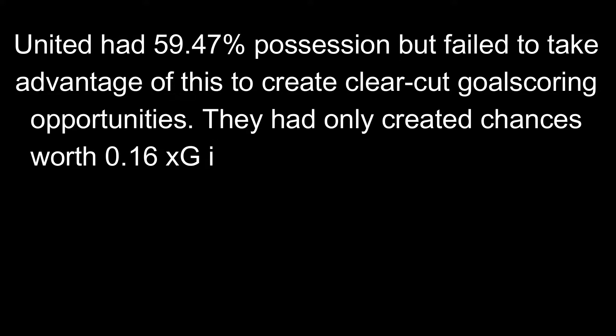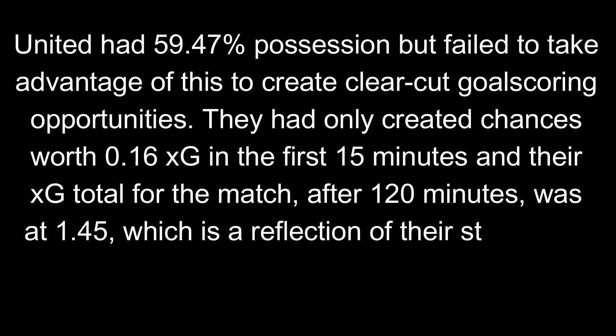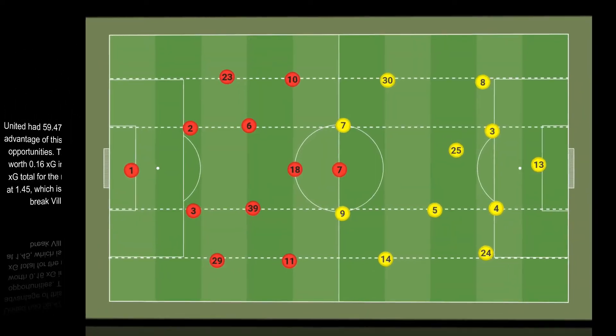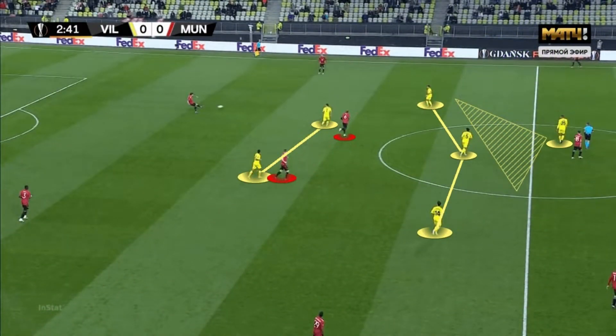United had 59% possession but failed to take advantage, creating chances worth only 0.1 xG in the first 15 minutes. Their xG total for the match after 120 minutes was just 1.45, reflecting their struggle to break down Villarreal's defensive block. This is not an isolated incident, as United have had problems against sides that sit deep all season. Emery's tactics may not have been pretty to watch, but they were effective at nullifying United's creative threat, especially Bruno Fernandez. The first image shows Villarreal's mid-block in a 4-1-3-2 shape.